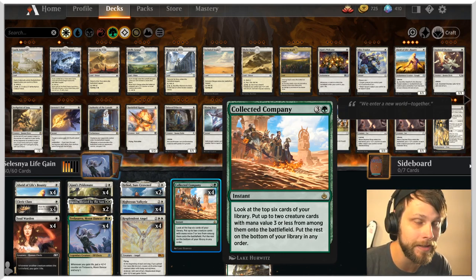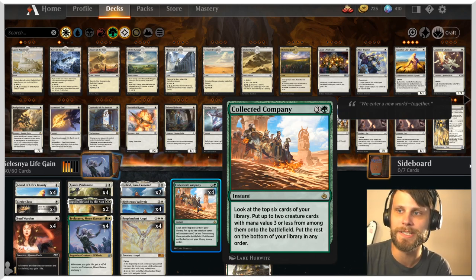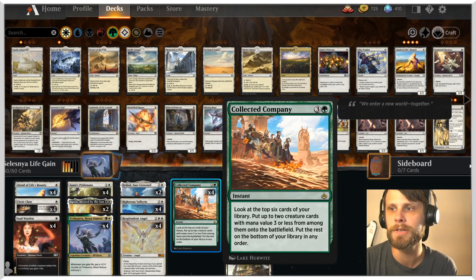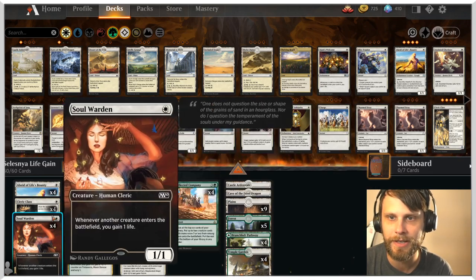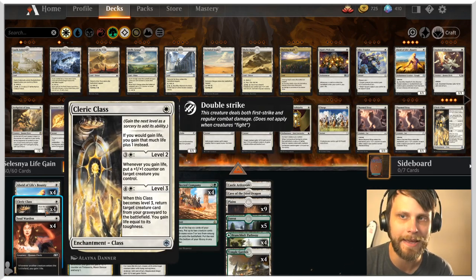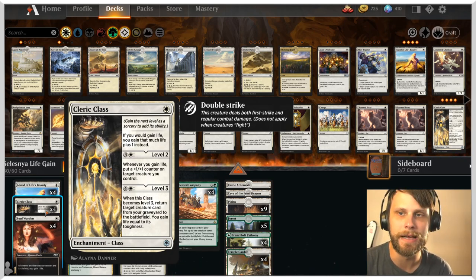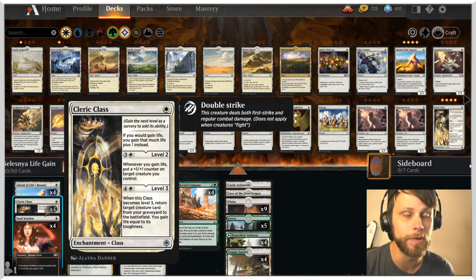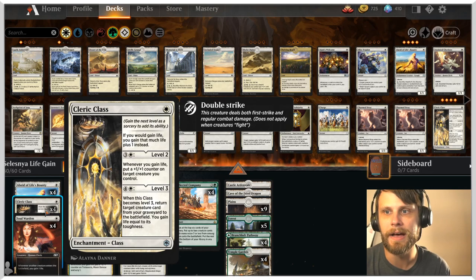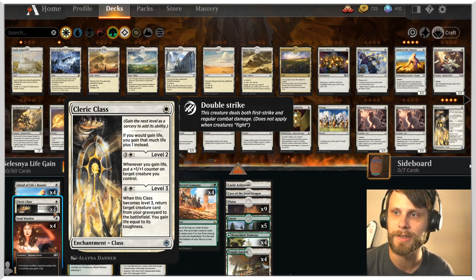This is a Collected Company deck — since we're splashing green, why not play one of the best green cards in Historic? Collected Company is a four-mana instant that looks at the top six cards of your deck and puts two creature cards with mana value three or less onto the battlefield. It hits essentially everything in our deck. We also have Cleric Class, which lets you gain extra life, and at level two, puts a +1/+1 counter on a creature whenever you gain life, and can bring stuff back from the graveyard.